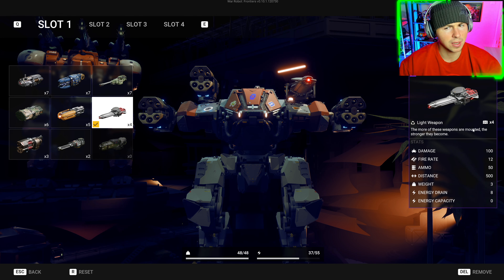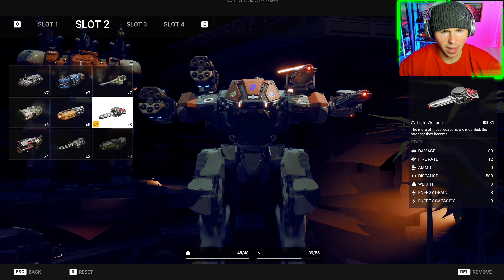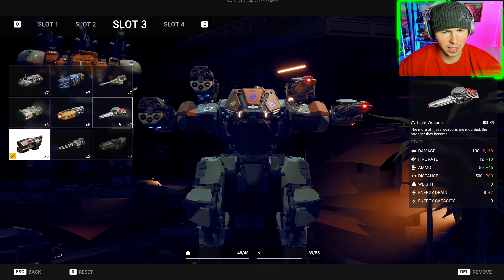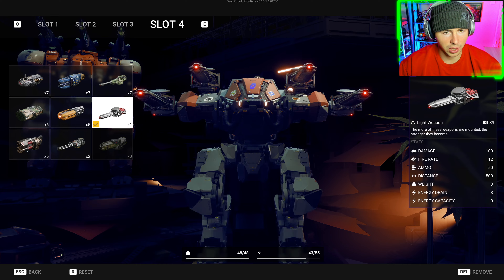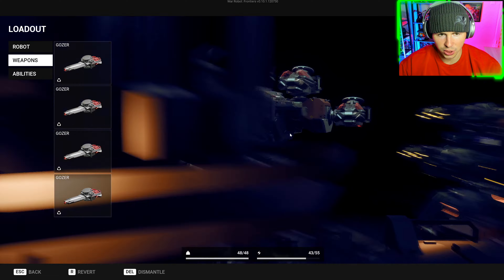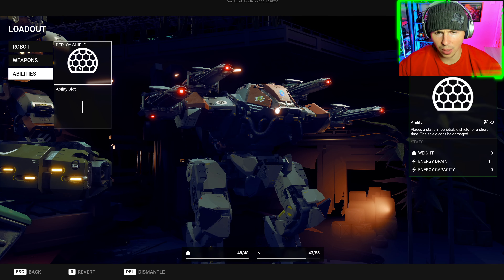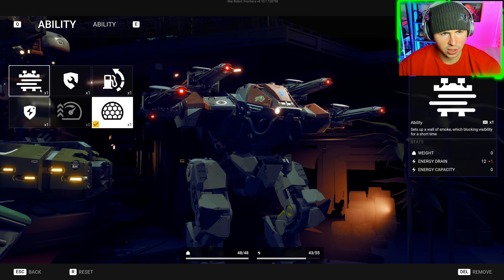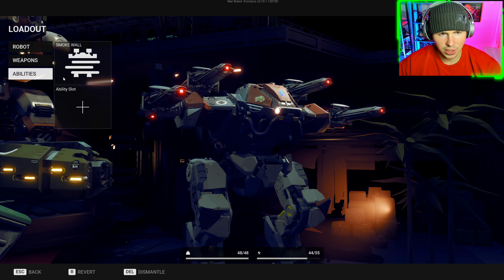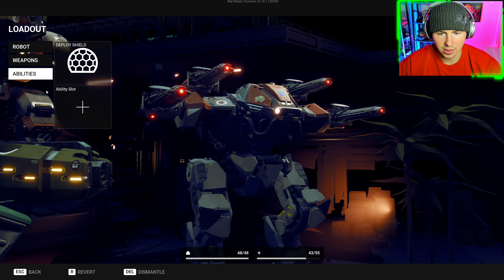I finally unlocked four new Gozer weapons. These are new energy weapons and we're going to put them on this Ares. We have Balgasari legs so we can hold more weight. We have four of them — it's a light weapon, and all it says is the more of these weapons are mounted, the stronger they become. Not much of a description, but eight energy drains, so not super heavy. I couldn't run the Ares legs — it didn't hold enough weight to run four of these. So we have the Balgasari legs.